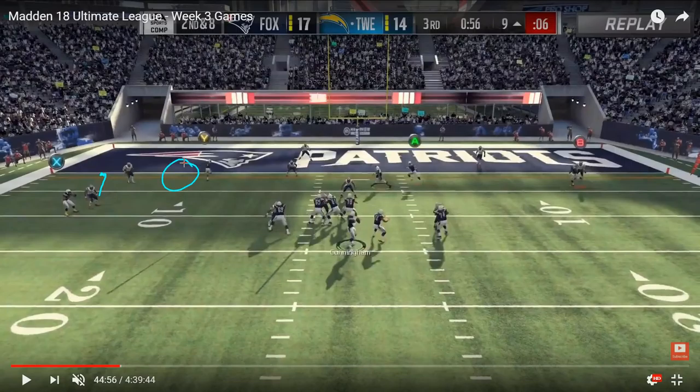Another bonus of this route combo using hot routes is that you can come out in whatever play you want — you don't have to come out in a play that has a corner route from the slot or from the tight end. You can have whatever backside route combo you want to attack your opponent with. Here Tweez went with double slants, and Joke had to respect the double slants because he went three deep and didn't have as many underneath defenders, especially since he went with the spy because Tweez has Randall Cunningham. Joke had to stay in the area, respect the slot slant, then sink back to guard the other slant — so he couldn't go to the left side to make a play on the ball, and Tweez ended up scoring a touchdown.